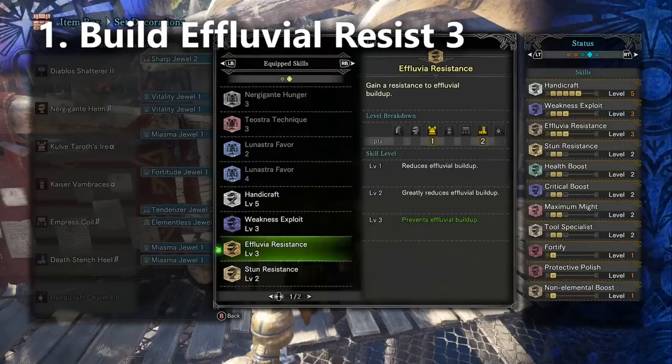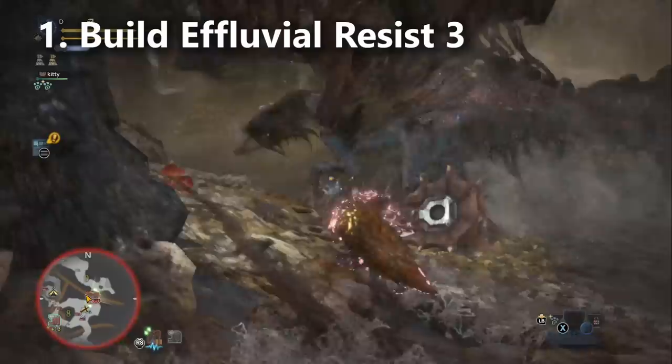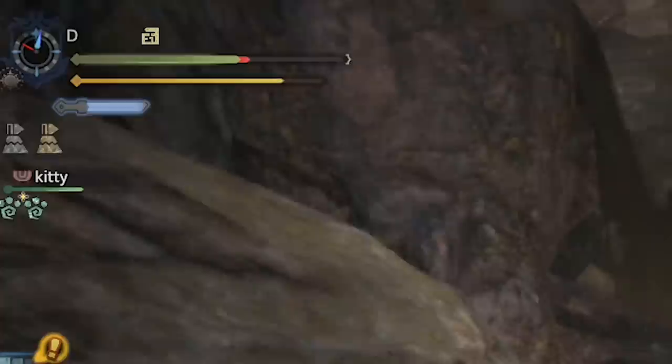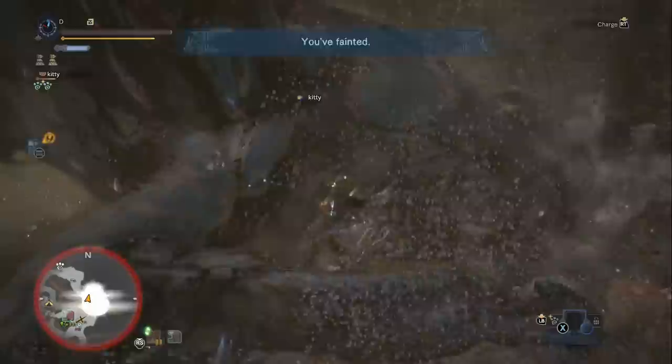Number one: take three levels of effluvial resistance — those are miasma decorations. Most of you probably already know this. There's no need to test whether one or two levels of effluvial resist is enough, because I've already done this exhaustively. Even with two levels of effluvial resist, you're going to get afflicted by the status eventually, and then you'll be in easy one-hit KO range for just about all of his moves, and you'll have to stop and eat a null berry and heal up. It's more convenient to just take the third level of effluvial resist.